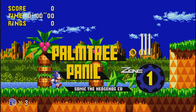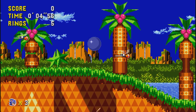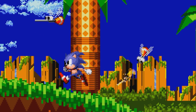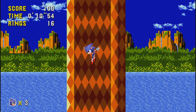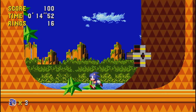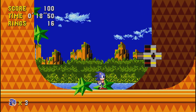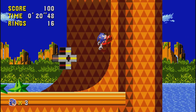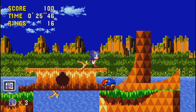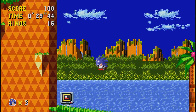Palm Tree Panic Zone Act 1, here we go. That was an elegant title entrance. Were they shooting at me? They were literally shooting at me. What are they, Buzz Bombers? Sonic's falling sprite there, that's pretty cool. And we got the cog — it looks like the booster is making it work. Pretty cool. Shame it doesn't spin, but I can live with that. Broken tile set — not sure if that's in the original game or not.